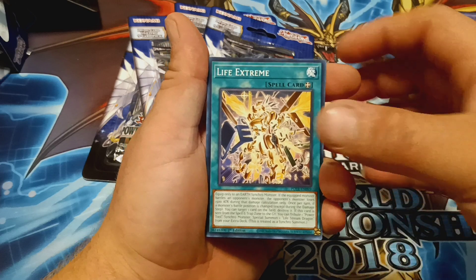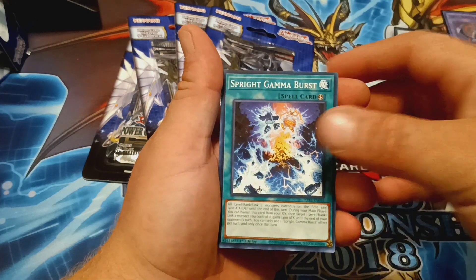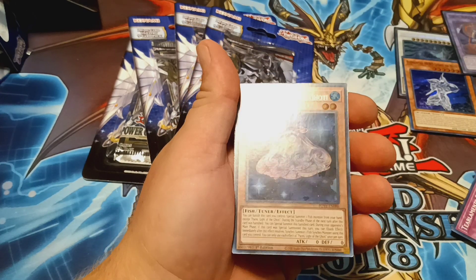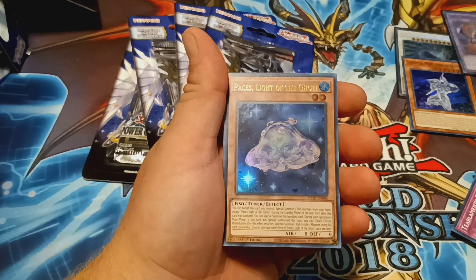Pack 4: we have Life Extreme, Heavness, Gamma Burst, Earphone, and we have Peace Light of the Gaudy. The card looks kind of pale — on my end it kind of looks pale, like an old school faded card.